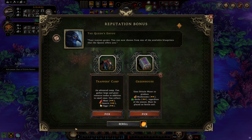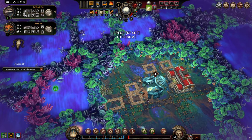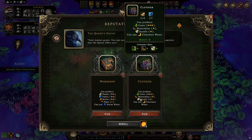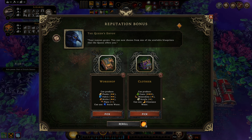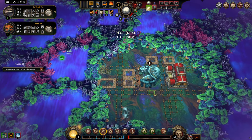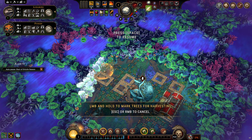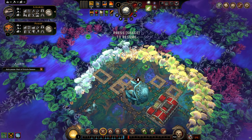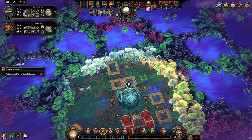Let's take a look here — trappers or greenhouse? Did we get green water? We did get green water — I guess I'll take the greenhouse. Workshop or clothier? Workshop — the best building in the game. Clothier. Oh my goodness. Workshop again — is this a workshop map?